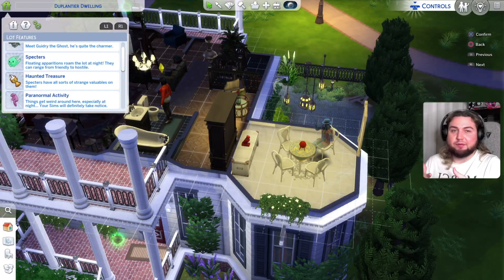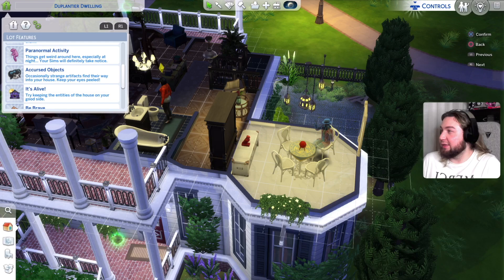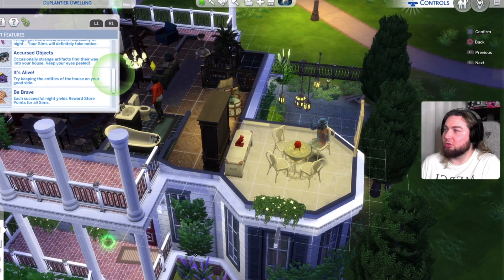How you get these gifts from them is you have to give them something you created yourself. I chose to give them paintings, but I think a cheaper version would be probably like the table where you craft stuff. Paranormal activity — things get weird around here, especially at night, your sims will definitely take notice. Accursed objects — my least favorite thing of this stuff. Occasionally strange artifacts will find their way into your house, keep your eyes peeled. It's like this weird doll, the little splashes of green slime on the floor. It's alive.